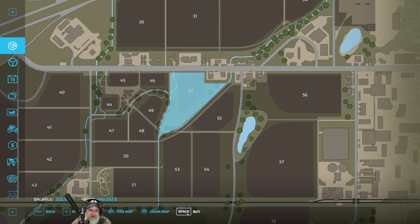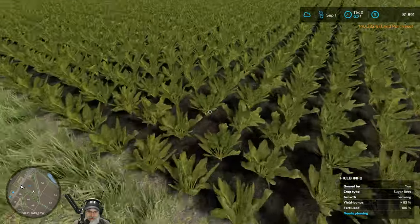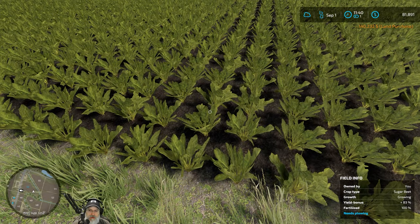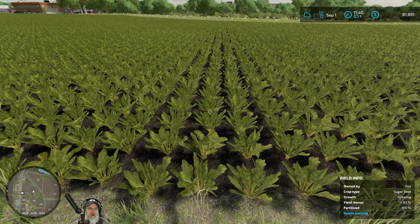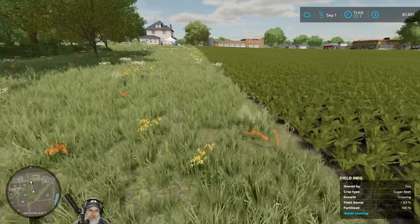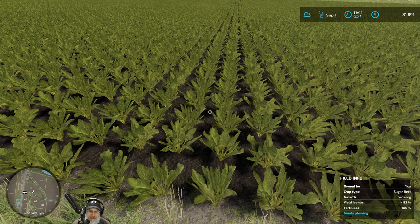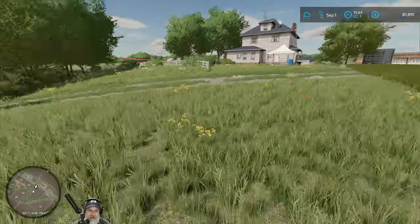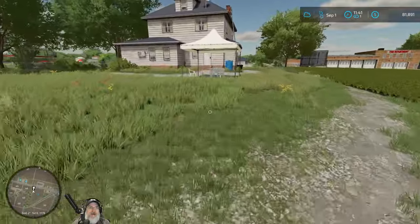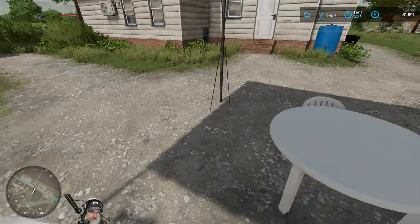We're going to buy field 52 — and boom, there we go, $140,000 down the drain, but we now have our own property. That's a beautiful thing. If we look at the field, it says it's owned by me. This field is 100% fertilized, it does need plowing, but obviously we can't do that with the crop in it. So right now it's going to give an 83% yield bonus because it hadn't been plowed before they planted it — nothing I can do about that.